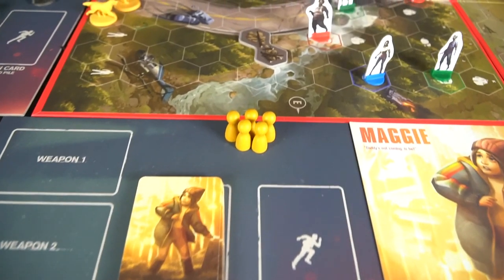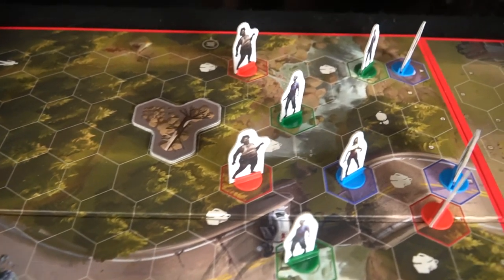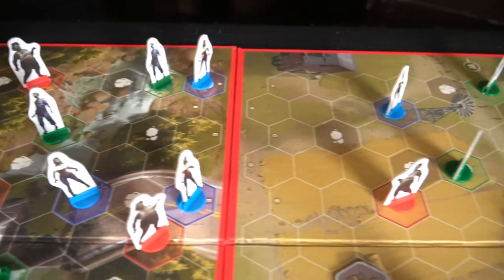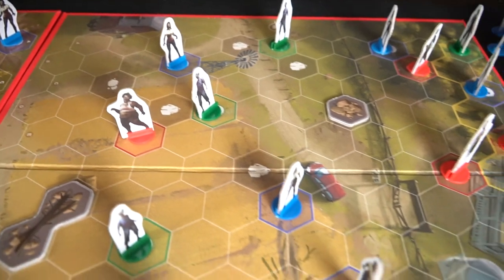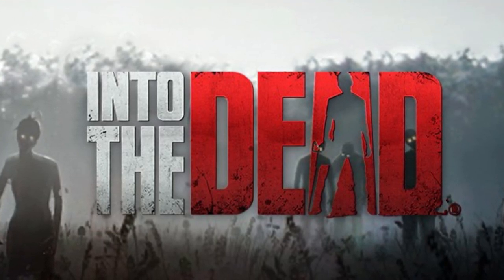Now that I've given you a little taste of the mobile app game Into the Dead, let's talk about the board game. Into the Dead the board game is for two to four players, takes about 45 to 60 minutes to play, and is for ages about 13 and up. You're basically going to be playing as a survivor stranded in the zombie apocalypse who needs to make it home or to their next destination.